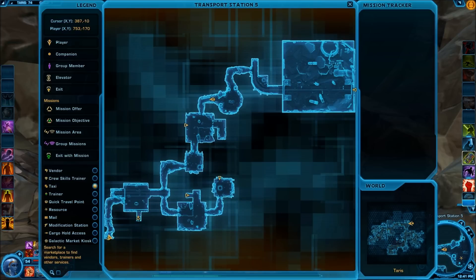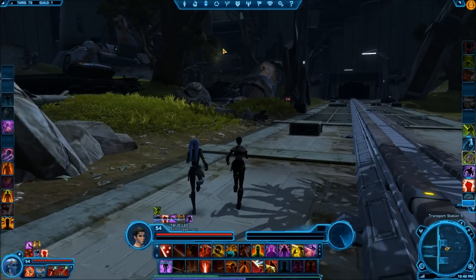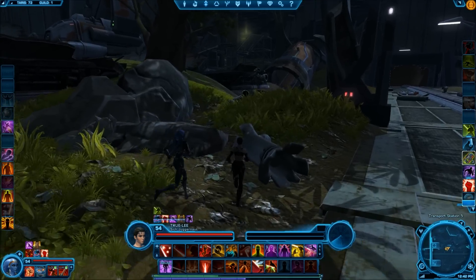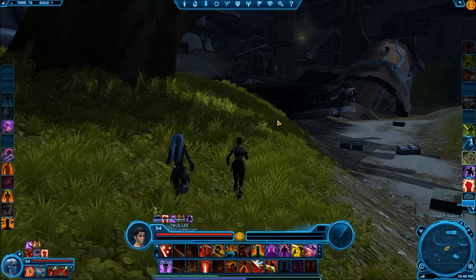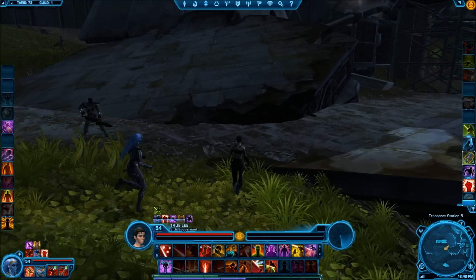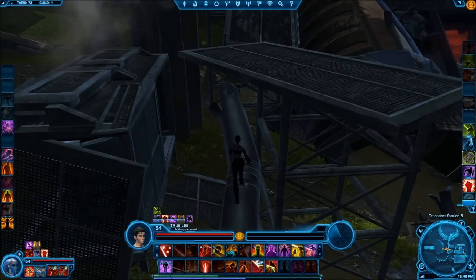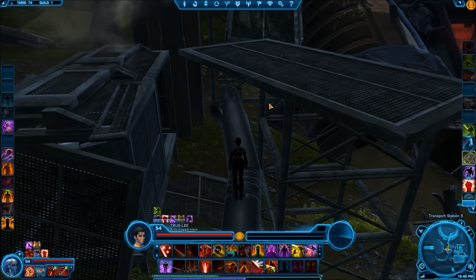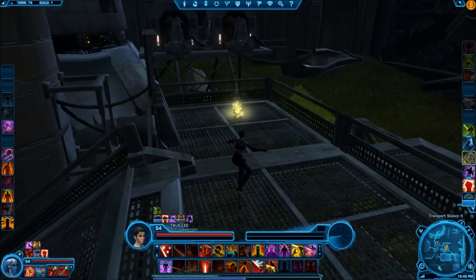Once you enter the tunnel, you'll want to work your way to the big room all the way at the end. We're entering the large open area here, and you can see right up here is the Datacron. There's just a small amount of platforming — you'll jump up onto this pipe here, then onto this platform, then the next platform, and go ahead and grab your Datacron.